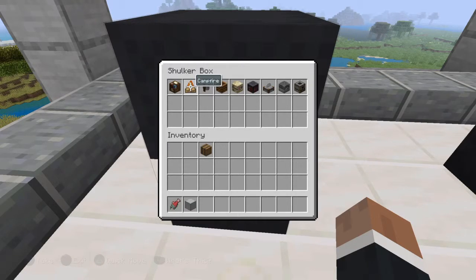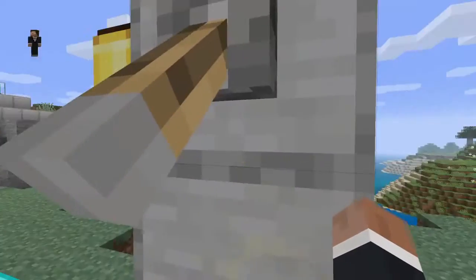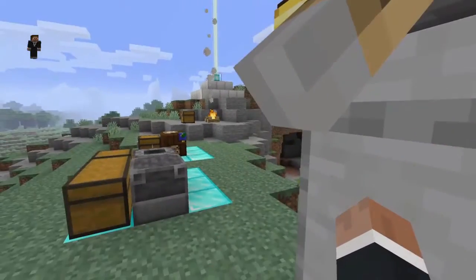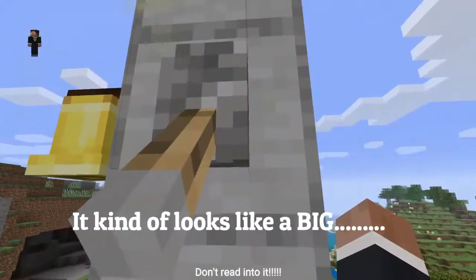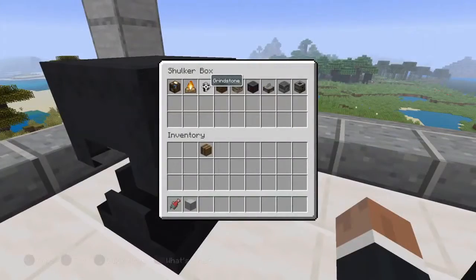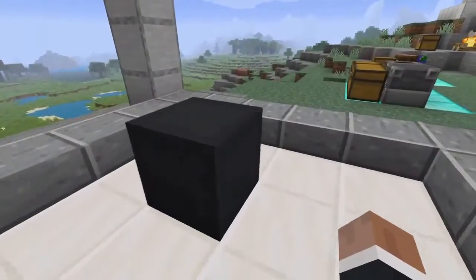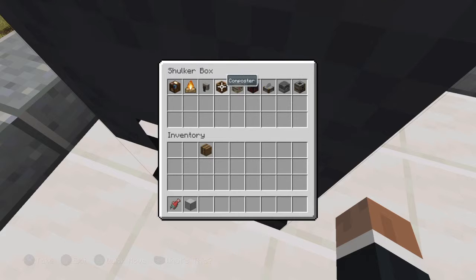We got a campfire — you guys can see I literally put one there. Lovely animation, isn't it? Next thing we got is the grindstone, and let me tell you this thing is absolutely amazing. The crafting material is super easy to make. Then we got the composter — I'll show you the crafting recipe for that.